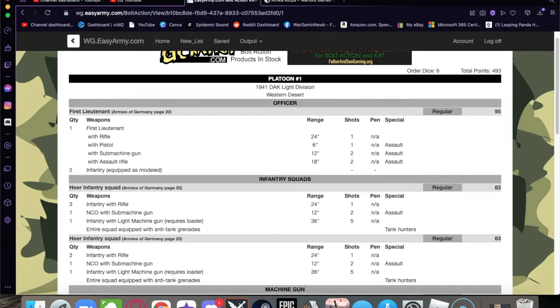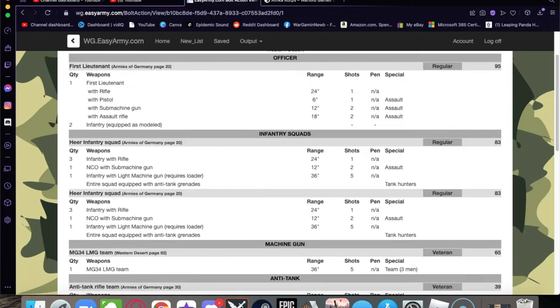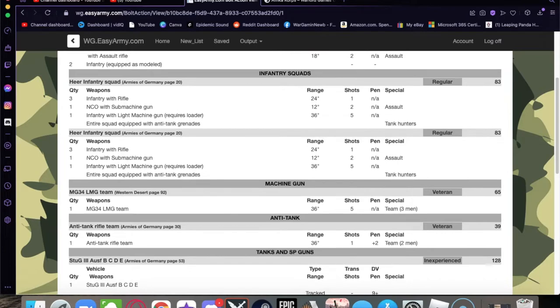The First Lieutenant himself is kitted out with a pistol. Moving on to the infantry squads — they're identical, both 83 points. We have three infantry with rifle, an NCO with a submachine gun, and one light machine gun, which uses one of the rifle guys as a loader.